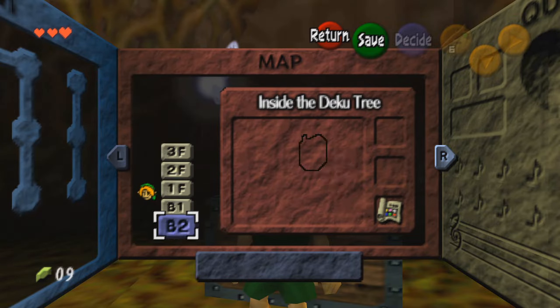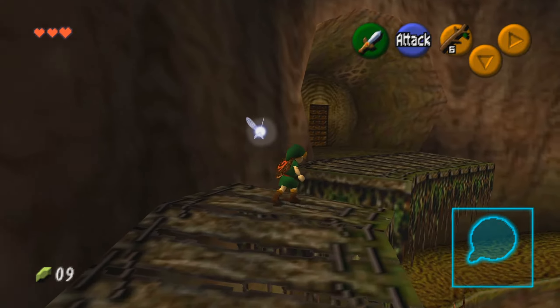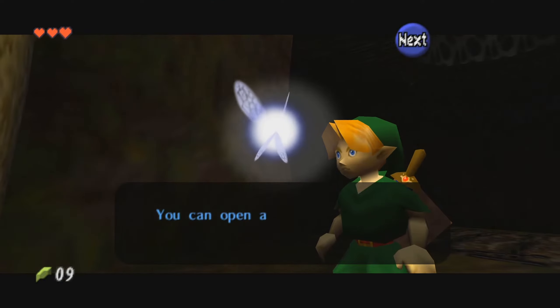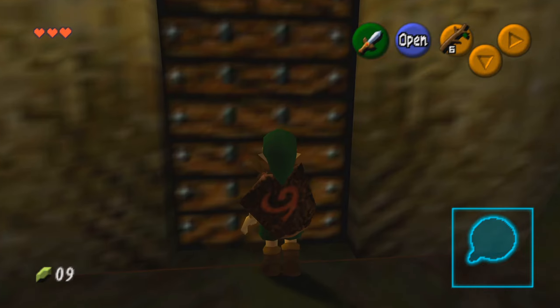If you're not using a walkthrough, or if you're trying to use this video minimally in the dungeons, this can be a really helpful item to keep you from getting lost. Keep going up and to the right, and eventually you'll come across a door, and once Navi has explained to you how a door works, you can actually go through it.